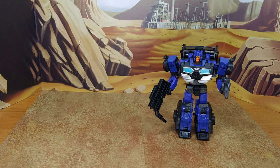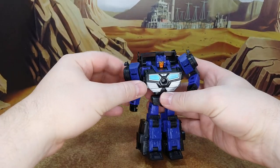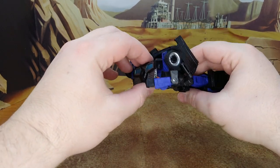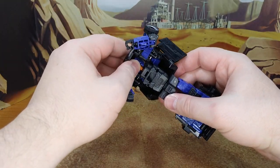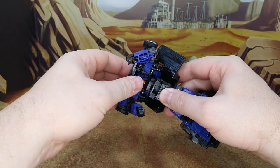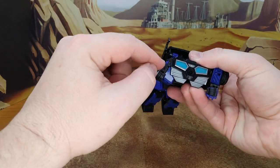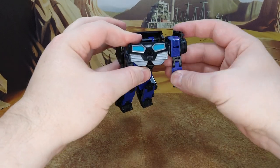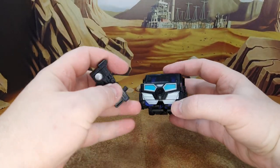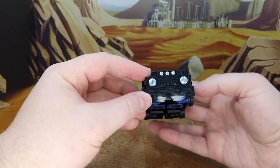Here's the final look for Crankcase, and now let's do the transformation. First you want to remove the weapons and close it up. Then you want to flip this up like this — and you want to put the arms underneath like that, so that this part lines up with the side of the car. Like this, and you're done. Well, almost — all you have to do is add the front end.